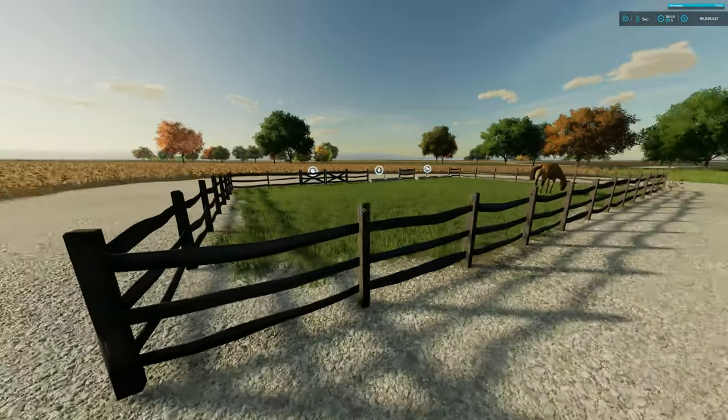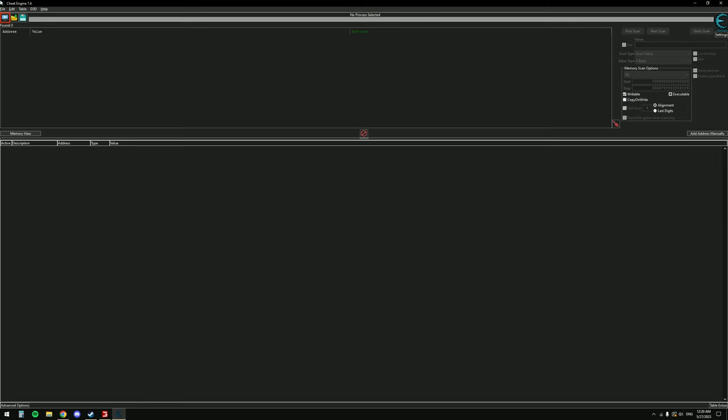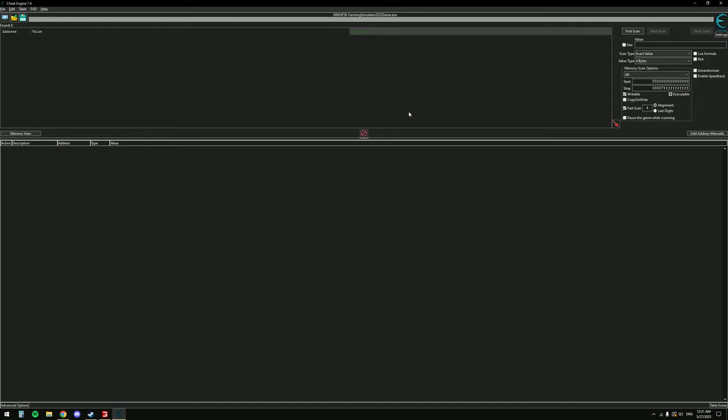We're going to use Cheat Engine to find that horse-riding timer value and edit it to something over 90 minutes, which will give us the achievement. Go to the top left in Cheat Engine, select a process to open, scroll until you see the Giants logo — Farming Simulator 22 game.exe — and open it. Now it's hooked to our game. This isn't dangerous; I know it sounds bad to edit values unofficially, but it's all safe.